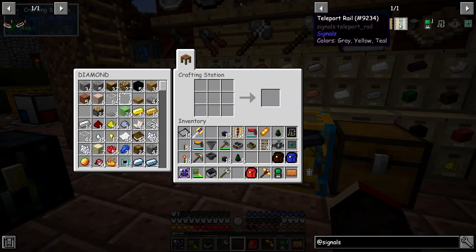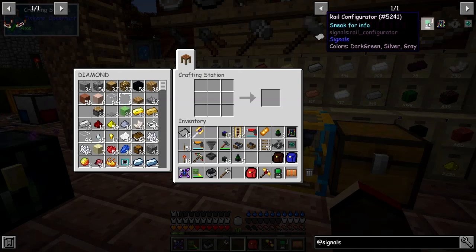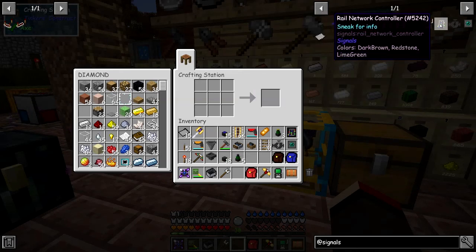The teleport rail allows carts to teleport but only between different dimensions. The cart hopper is basically just a hopper to extract items out of the cart. Then we've got the rail configurator — press shift on it. This item is the most interactive in signals; it will show you some information about the rail network. Right-click carts to define destinations, and right-click inventories to define filter matching behaviour when adjacent to station markers — though I haven't played with that either. And we've got a rail network controller.